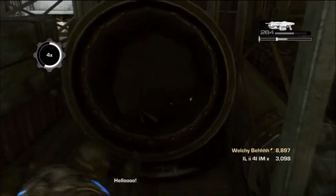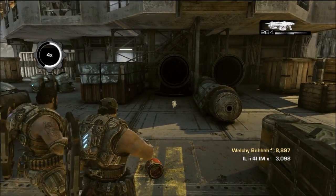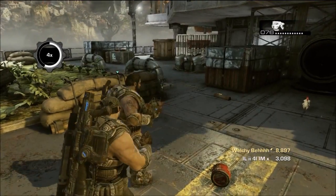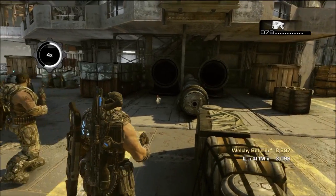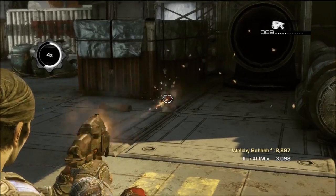After you've done the fourth one, just back away from the pipe, and then you'll see a chicken pop out. You'll wanna shoot the chicken, but without an active reload — you just wanna shoot it with normal ammo.